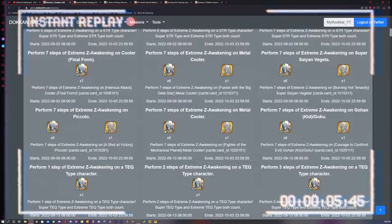Extreme Z Awakenings are the one thing that consumes the most amount of Zenny in the shortest amount of time. You will want to make sure to take advantage of this Zenny Galore campaign missions right now if you have the chance.